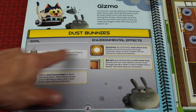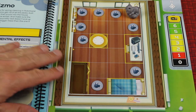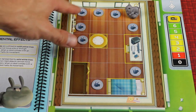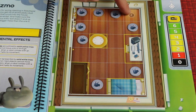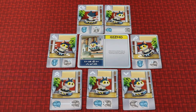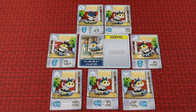Each scenario comes with its own name, like the first one is dust bunnies, and it has a section of specific rules plus the board printed on the opposite page. Right now we have these dust bunnies, and Gizmo — it's a vacuum — needs to run over and suck up all the dust bunnies and get back to the charging station before the battery runs out. Each robot comes with a tile that tells you its special ability; when Gizmo collides with an obstacle barrier it stops its movement and rotates left.